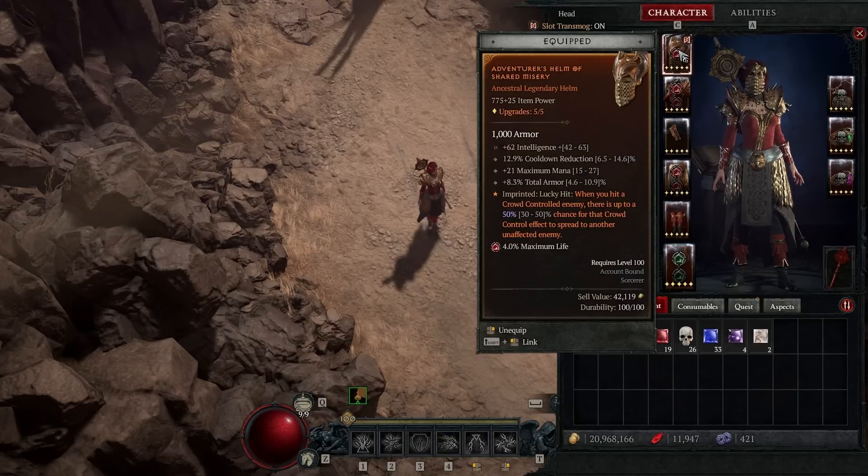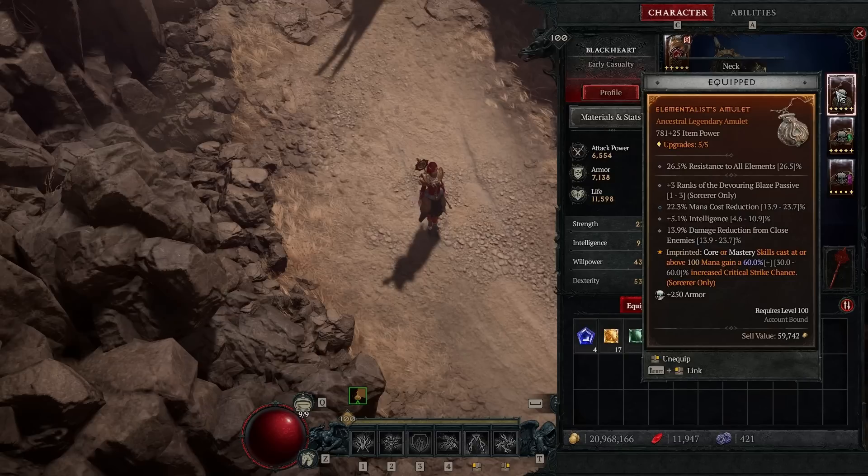For crowd control uptime we use Shared Misery aspect, which has great value on a lucky hit build with its 50% chance to spread CC. Ignore my intelligence roll on the amulet and go for more utility — cooldown reduction, movement speed, or more defense reduction.